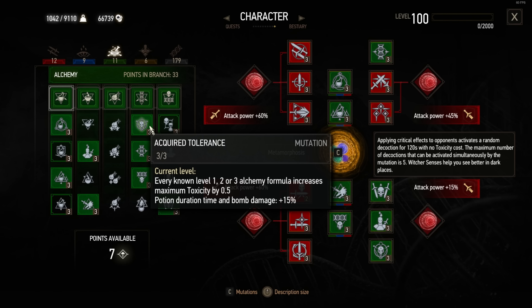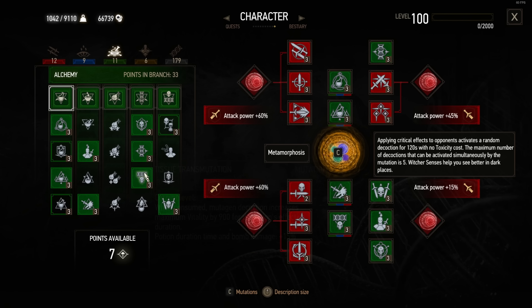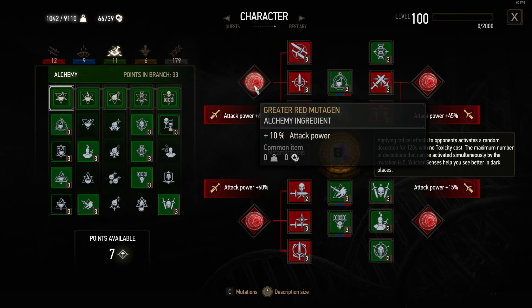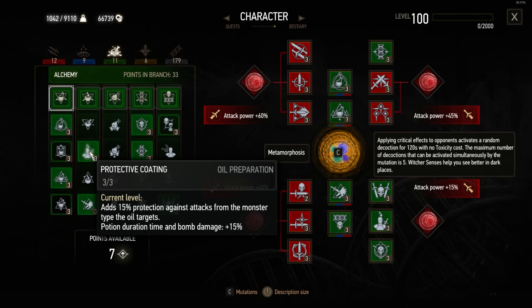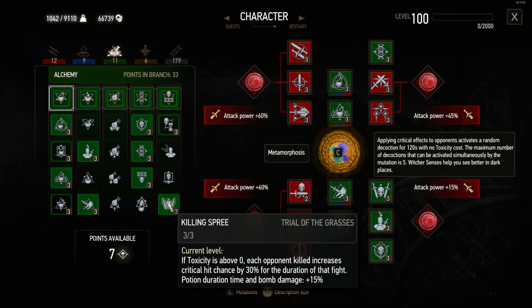Acquired Tolerance is quite nice — it increases the toxicity level so you can pump in more potions and decoctions. Tissue Transmutation is okay-ish, you don't really need it, but Vitality is quite nice — every decoction increases Vitality by 900, and you have six in total. Synergy is awesome because you get more attack power out of the mutagens — four times the red one. We're rocking Protective Coating so the oil protects you, providing 15% less damage taken. Delayed Recovery is quite interesting: potion effects don't wear off until Potion Toxicity drops under 55% of maximum — this way they last forever.